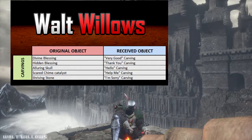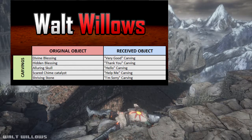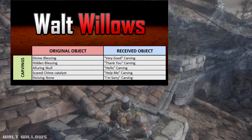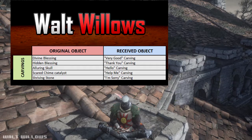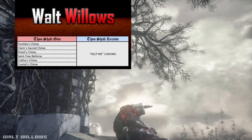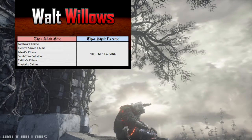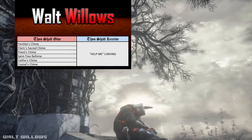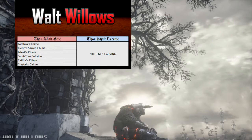These are the carvings you can get by trading here. Give the Divine Blessing to get the 'Very Good' carving. Give the Hidden Blessing to get the 'Thank You' carving. Give the Embers Call to get the 'Hello' carving. Give the Sacred Chime Catalyst or the Shriving Stone to get the 'Help Me' or 'I'm Sorry' carvings. You can also get the 'Help Me' carving by trading the Yorshka's Chime, Cleric's Sacred Chime, Priest Chime, Caitha's Chime, Caitha's Chime, or the Crystal Chime.